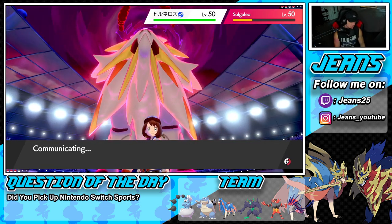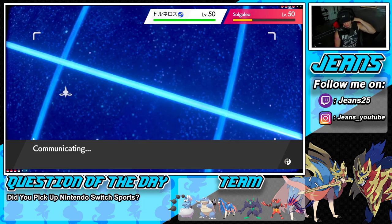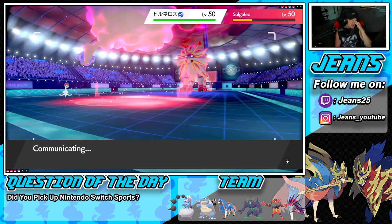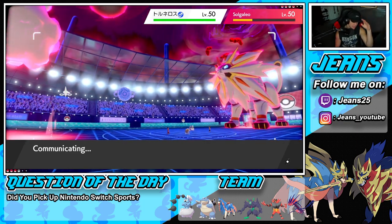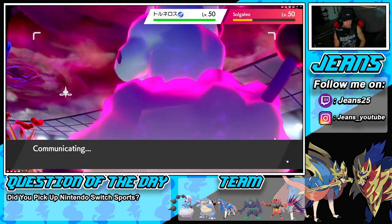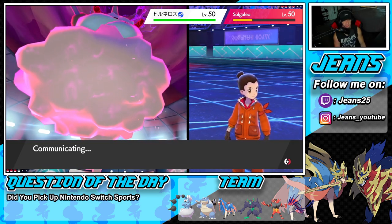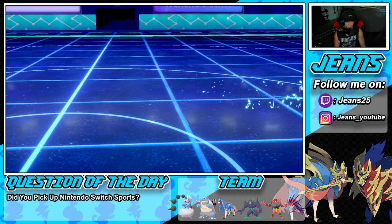Right into the Solgaleo — and hoping this thing goes forward. This is tough, but Thundurus should be able to eat up whatever he has to offer. Solgaleo with Weakness Policy was a bad call by us — we shouldn't have popped the policy. We should have just gone with Dynamax Cannon and Airstream and taken it from there. That was a dummy play by Jeans.